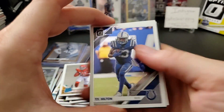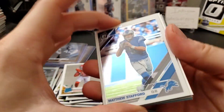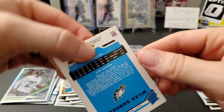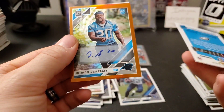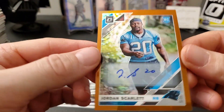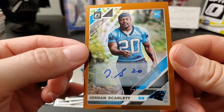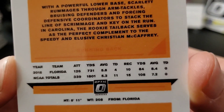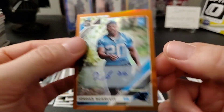Should be our autograph — a bronze version. We have Ty Hilton. Next one's our auto, so from the back: a Kid Reporter, a Miles Sanders rookie, and then our bronze auto will be a Jordan Scarlett. Jordan Scarlett bronze rookie for the Panthers — no rated rookie on that one, just a regular guy. I don't know anything about him; apparently he's a running back. I'll have to check it out.